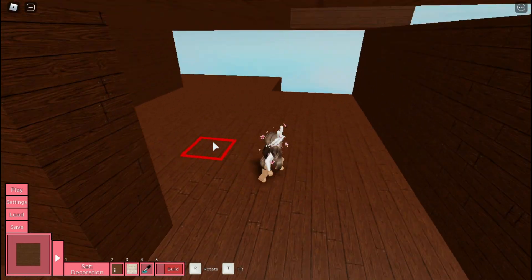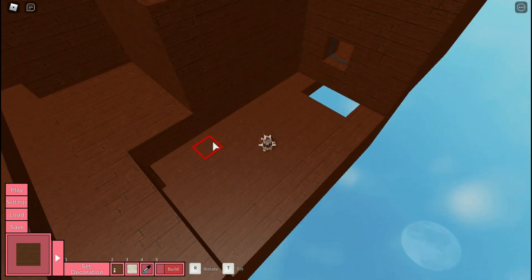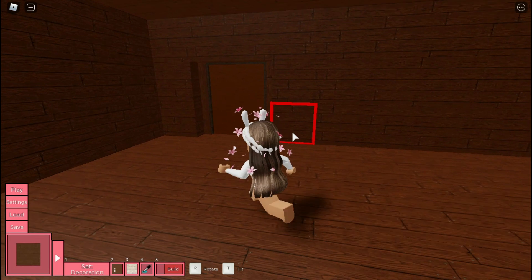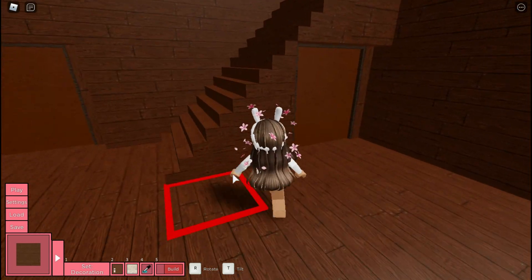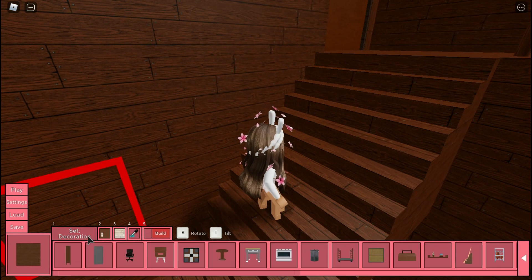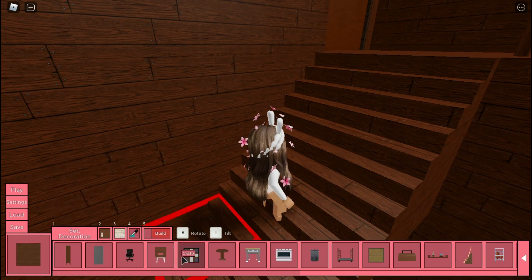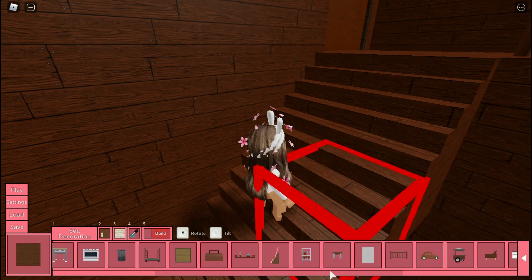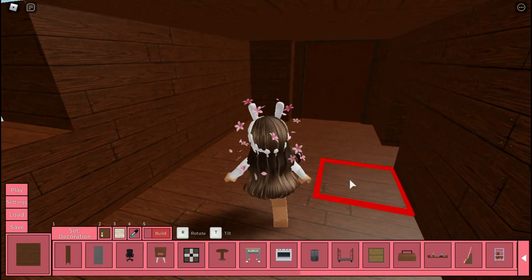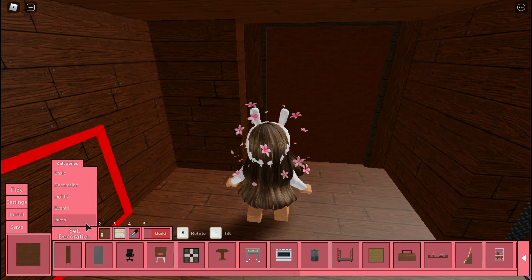This is the kitchen — it's kind of too big, I know. And this is the vent on the bathroom. It's kind of sad because they didn't really add the hole. If you go to decoration, you can only see basic stuff.